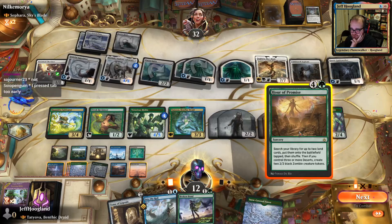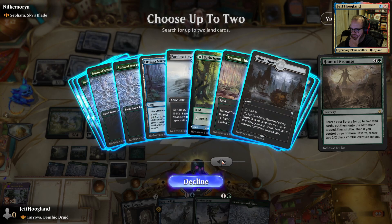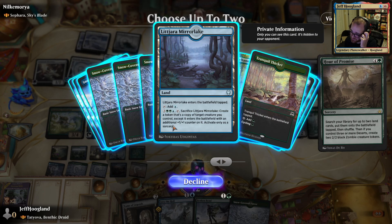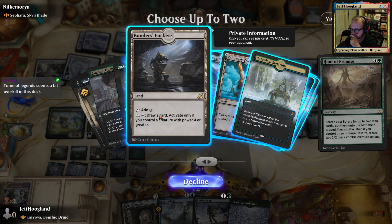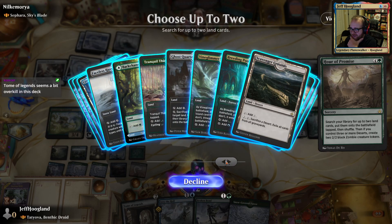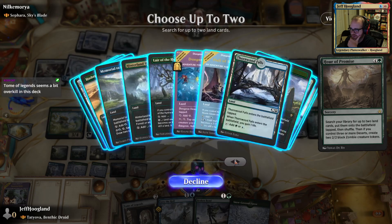Our deck's definitely doing what it wants to be doing in this game. I get to find utility lands here if I wanted. That token is a copy of target creature you control, except it gets a plus one, plus one counter — that sounds kind of sweet. You have no maximum hand size! I don't know if that's the correct play, but that one's definitely the sweet play. Is there a temple in this deck either? We definitely gotta fix up our mana base a little bit.